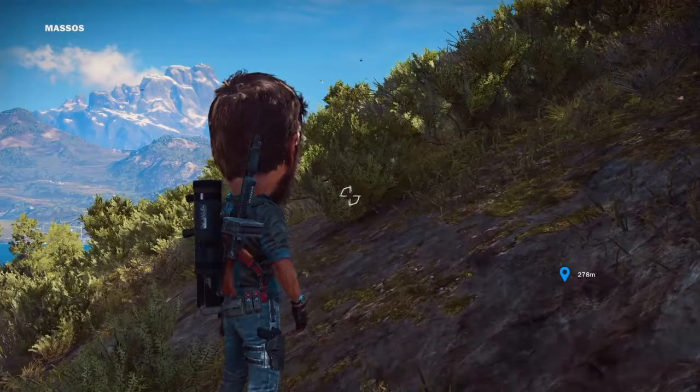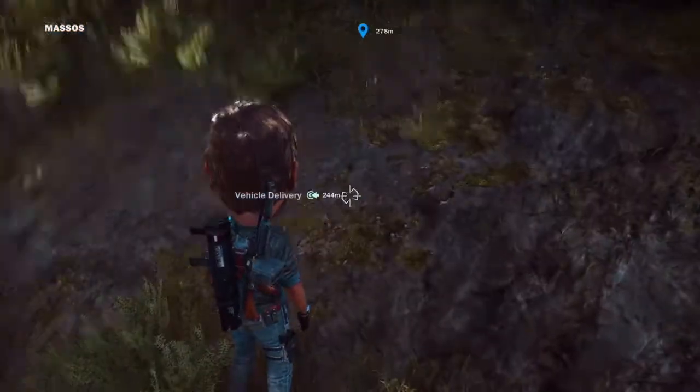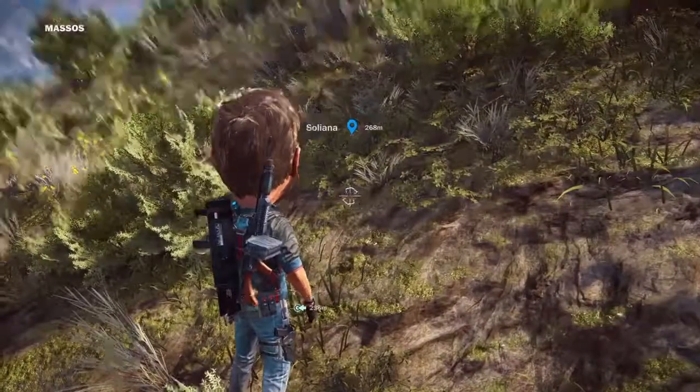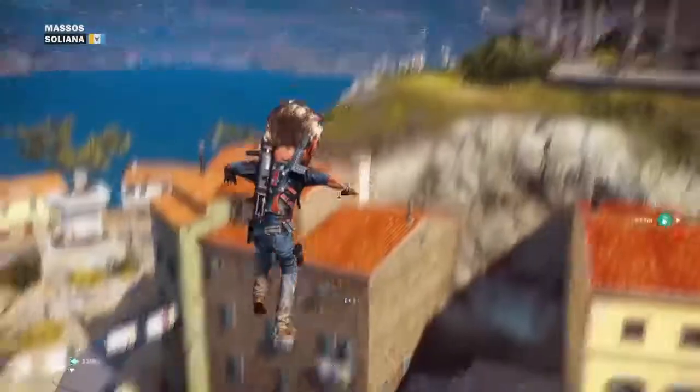What is up guys, my name is Lonexer and today I will show you how to get doge mode unblocked. Basically what you want to do is go to the city — I think it's Soliana, I'm not sure that's how you pronounce it — in Soliana.